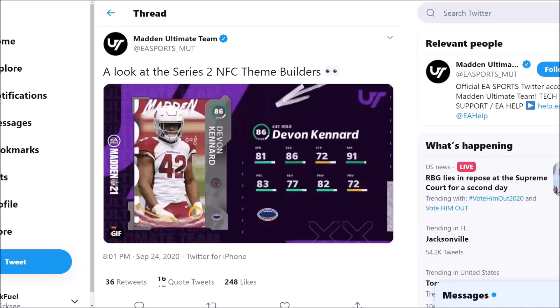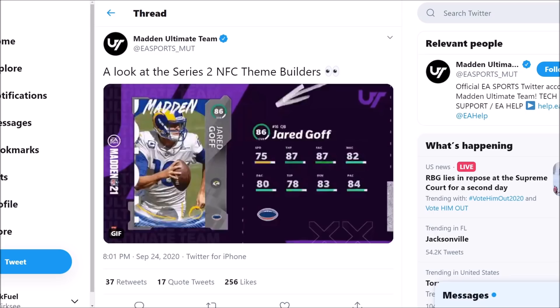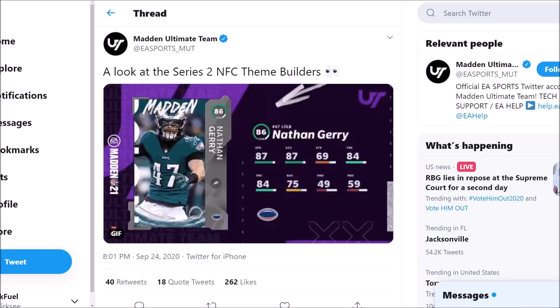Devon Kennard: 81 speed, 86 acceleration, 82 power moves, 77 block shedding. Demonte Kazee for the Falcons is a nice little upgrade here — 88 speed, 89 acceleration, only 82 zone though, 83 hit power, 82 play recognition, 83 pursuit. I'm trying to see if there's any super glitchy ones. Jared Goff gets an upgrade: 75 speed, 87 throw power, 87 short, 82 medium, 80 deep. These are going to be some nice additions to a lot of theme teams, I'm sure.